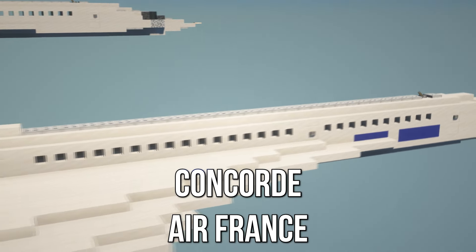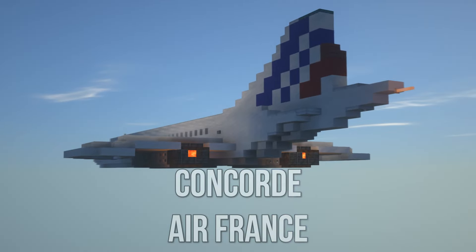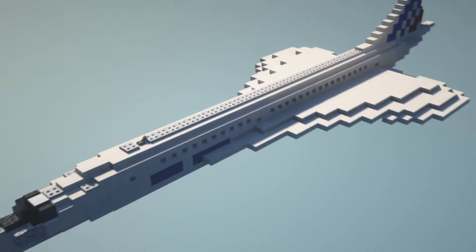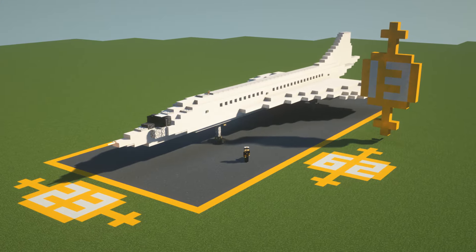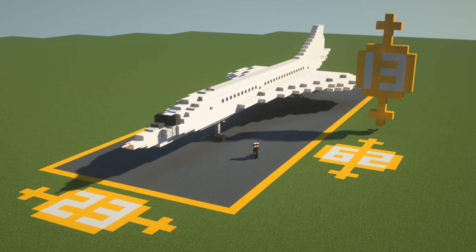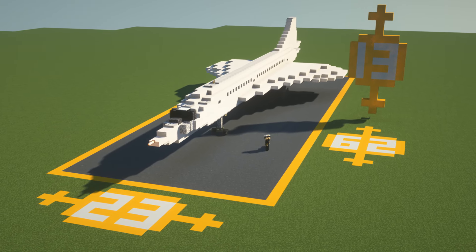In this video I'm going to show you guys how to apply an Air France livery to the Concorde. If you're new to the channel, we're here to help you build bigger and better, so if that's something you're interested in make sure to hit that subscribe button. You're going to need the base plane for this one — I've got a tutorial on the channel that I'll leave in the card above as well as in the description. Anyway, let's get into the video.